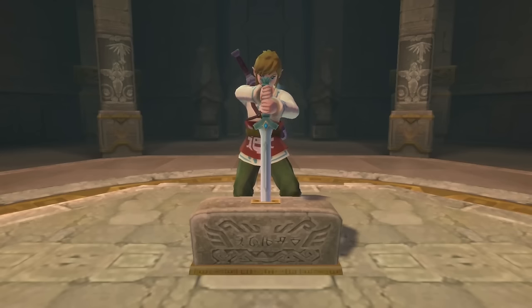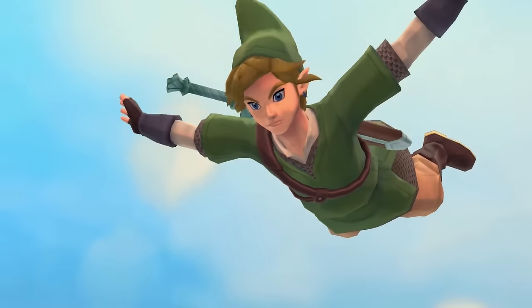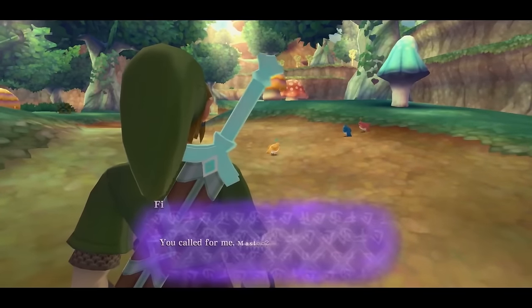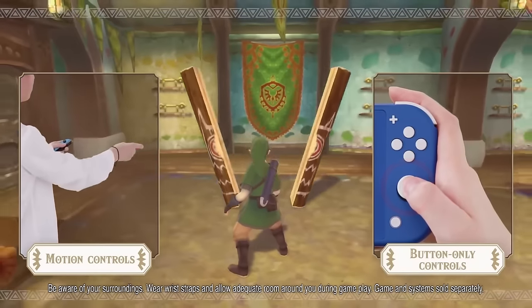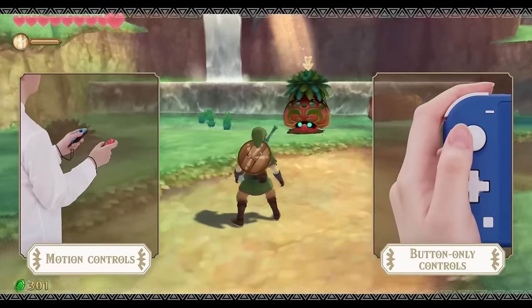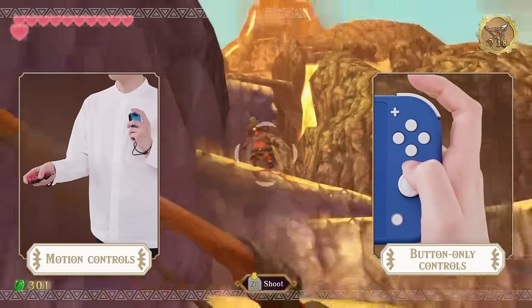At number 12 is The Legend of Zelda: Skyward Sword HD. There was a lot of controversy when it was revealed — many felt Nintendo did nothing to the game. But an updated trailer showed off many new features that make it a much better experience than the original Wii release. They added the option of motion controls or button controls. The button controls are a little wonky since the game was built around Wii MotionPlus, but it's still a great way to play. It's the first console Zelda on native Nintendo hardware to run at 60fps.